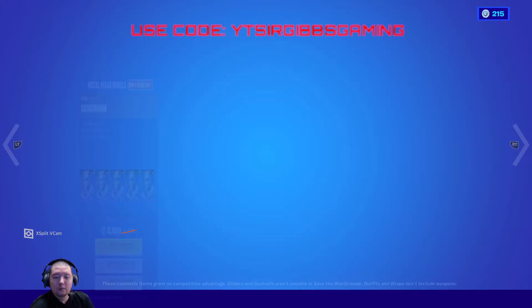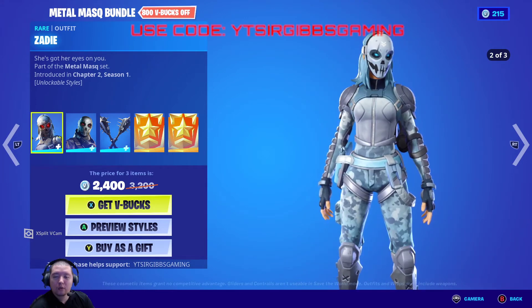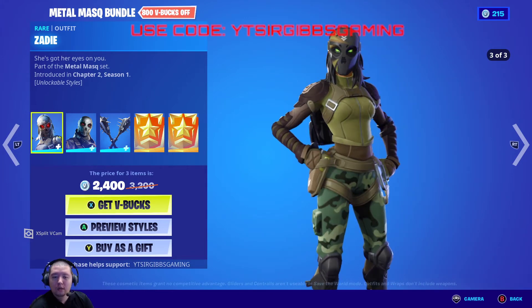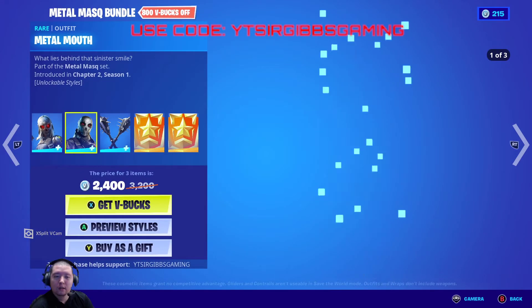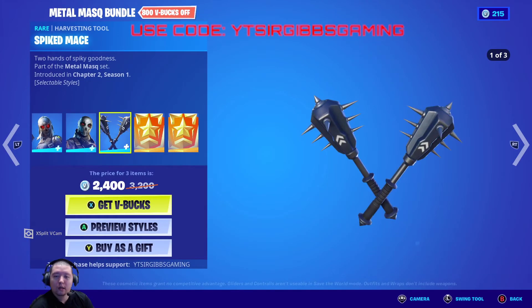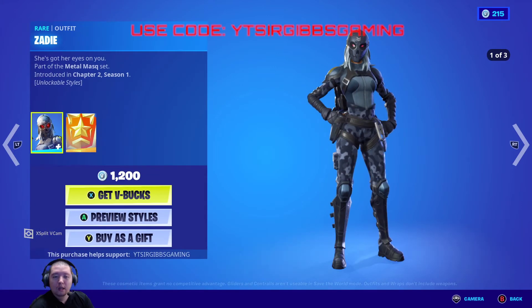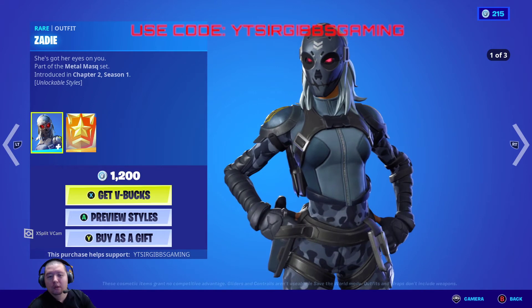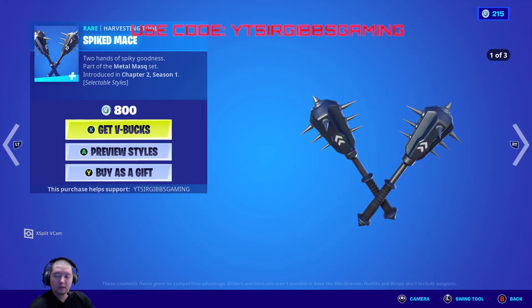They got the Meadow SQ bundle back in the shop. It's 2,400 V-Bucks, 800 bucks off. It comes with three different styles, the guy and the girl version, and the pickaxes have the same style options too. If you just want to buy the skin, it's 1,200 bucks. Metal Mouth is 1,200 bucks, and then the Spike pickaxe is 800 bucks.